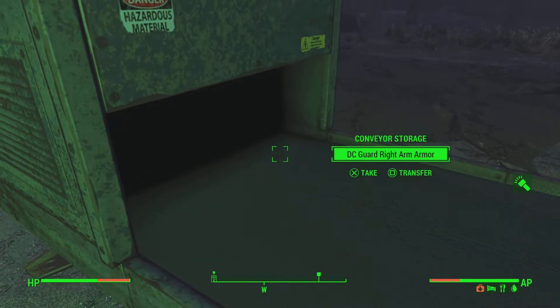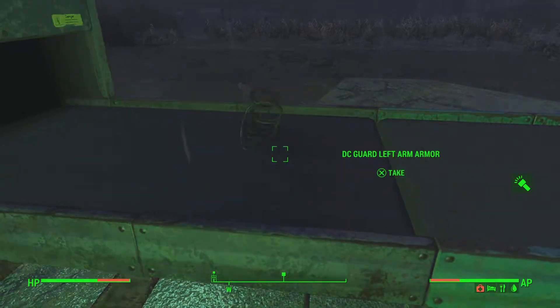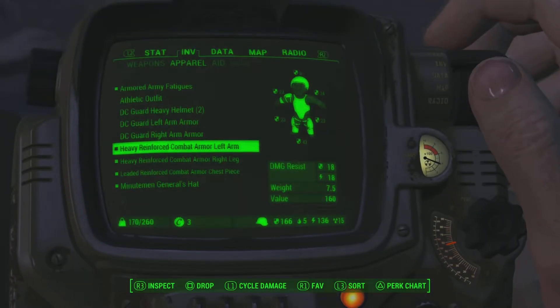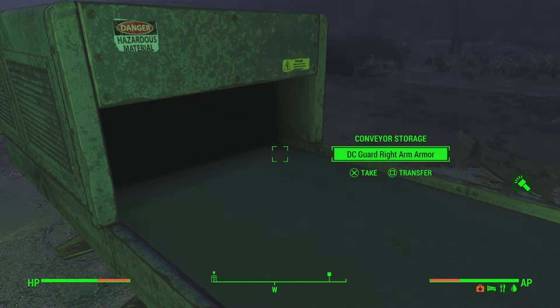Basically what you've got to do is wait for the item of clothing you want to basically be half over — like half over between being on the conveyor belt and going into the storage. And then you want to pick it up. It is really tricky to do; it took me bloody ages. But it does work.